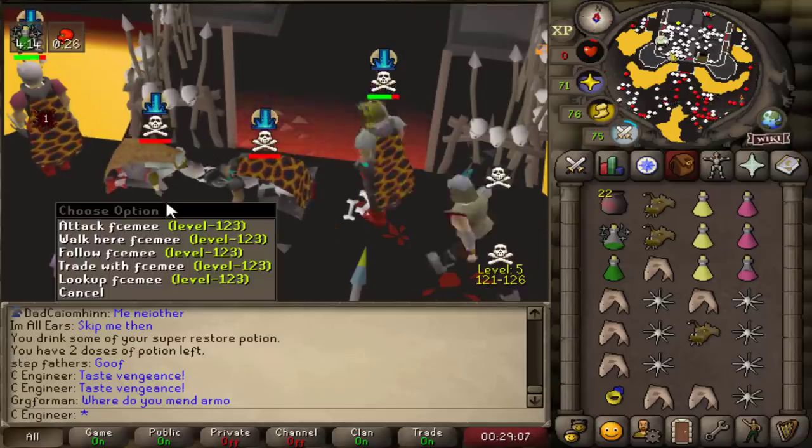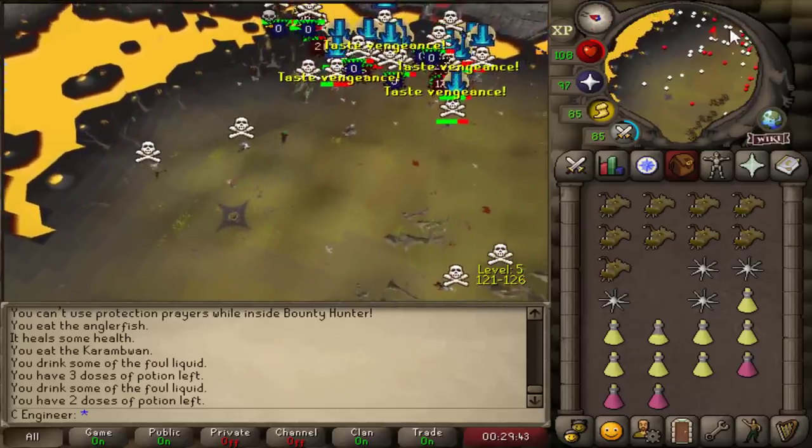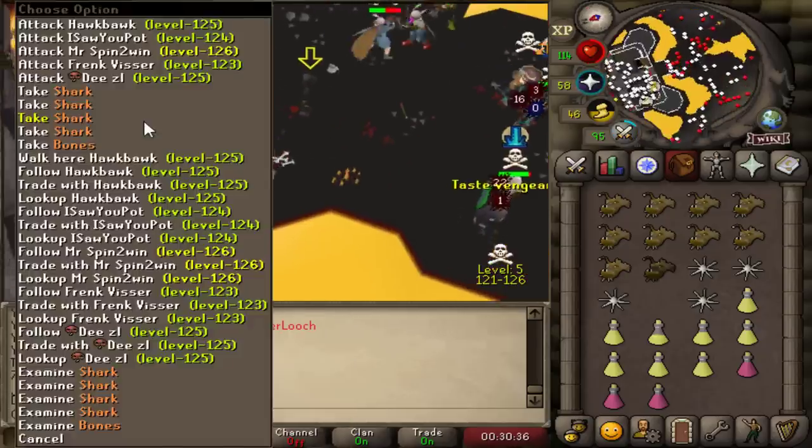Double kill! He had Brim's torch — he was risking a lot. Where did he die? It was the ice area, right? I don't know where he died. This could have been the area. And I missed it. I hate this game.